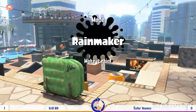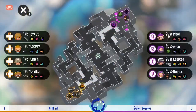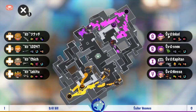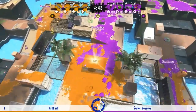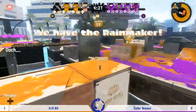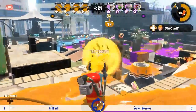An Octobrush — not something I'd expect on this map, but the grates do offer some mobility options. The brush is running a main of Quick Super Jump, so interesting to see how that affects playstyle — maybe intending to be able to jump to and from certain places. Krill Bill two players down; Low jumps back to spawn with that Stingray ready, clearly just wanting to slow down any Rainmaker push so teammates have time to get in there.